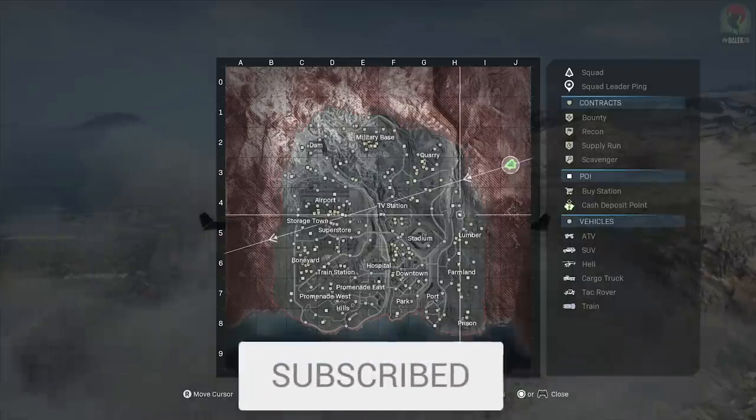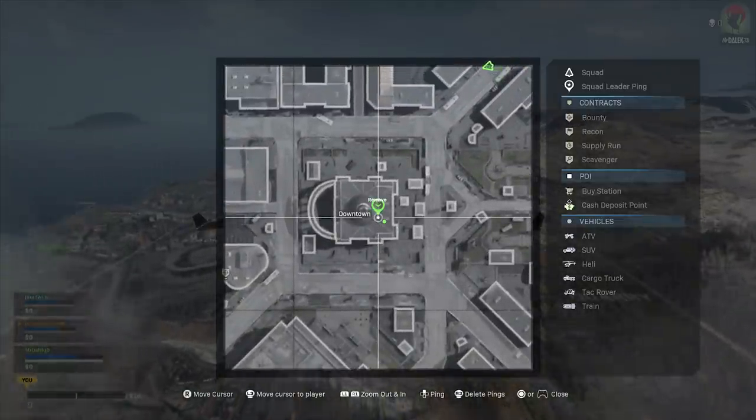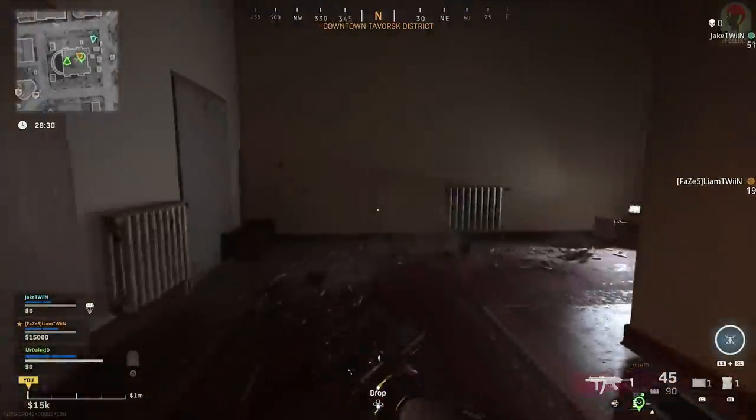The first step involves you dropping into a certain building in downtown, which you can see here on the map. It has the word downtown above it so you can't miss it. It's a square building with a dome on top.